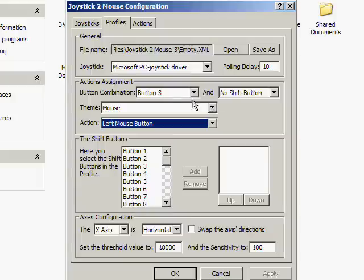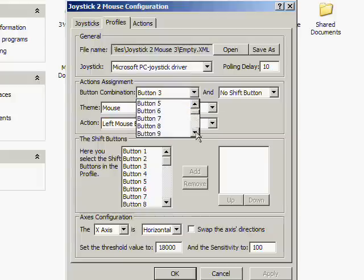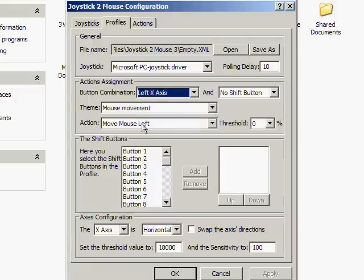So button 3 is the left mouse button. Now if we scroll down, it supports up to 32 buttons. Scrolling further, here's the X axis and Y axis — this is the left analog, left/right and up/down. The left axis is set to mouse movement. I'll show you: here we are controlling it with the analog — up, down, left, right, diagonal — it moves diagonally.